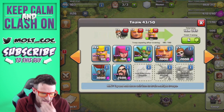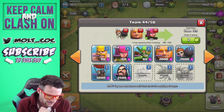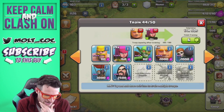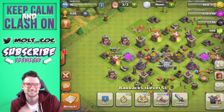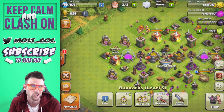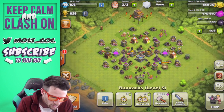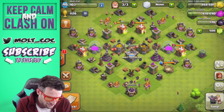I'm also chaining up another strategy I've been working on - 20 giants, eight to ten wall breakers, about 20 barbarians, and then the rest archers. It's been working pretty well. But that's going to be it for raiding right now, let's see what we can upgrade.